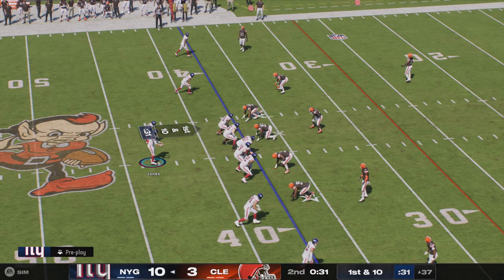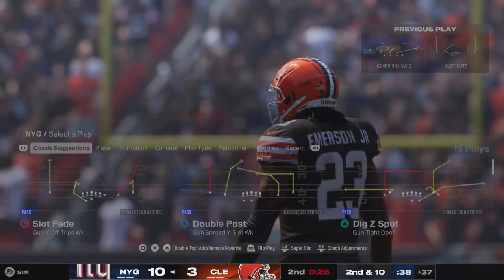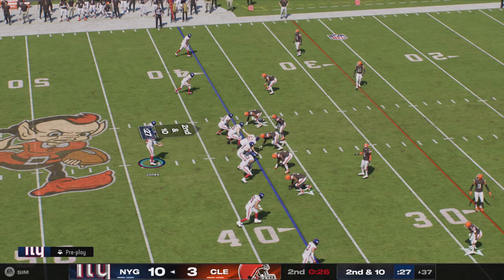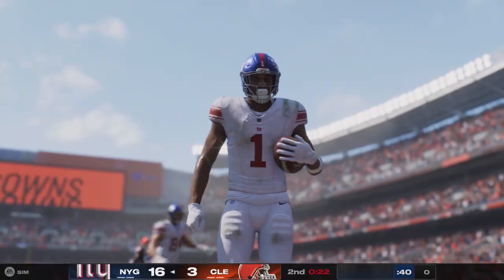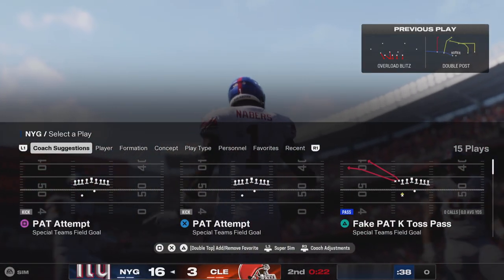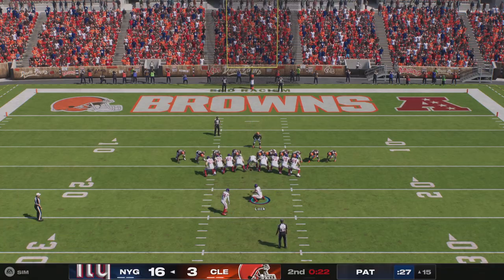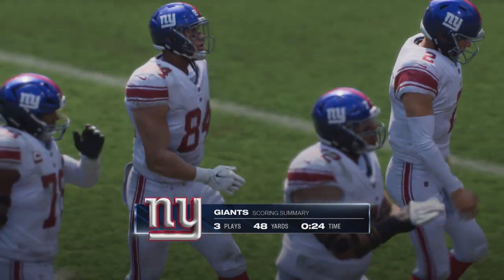Ball rests at the 37, first and ten. Working from the gun, it's Jones — that ball broken up, it is incomplete. They tried the shot on first down, couldn't connect, brings up second down. Throwing — Jones — and that is brought in, and he will get into the end zone! Malik Nabors, touchdown New York! Two touchdowns for him now on the afternoon. On is Joseph for the extra point — it's up and good. And the Giants move out in front by the score of 17-3.